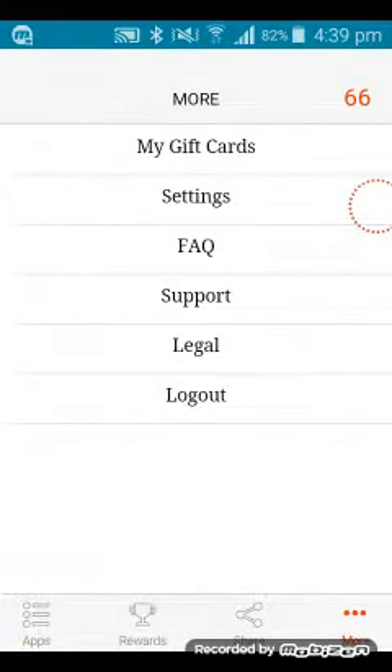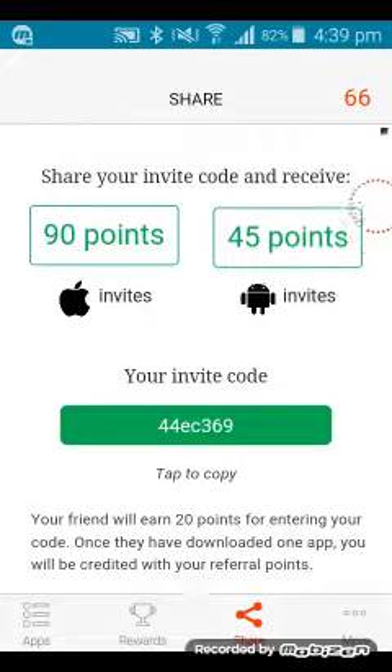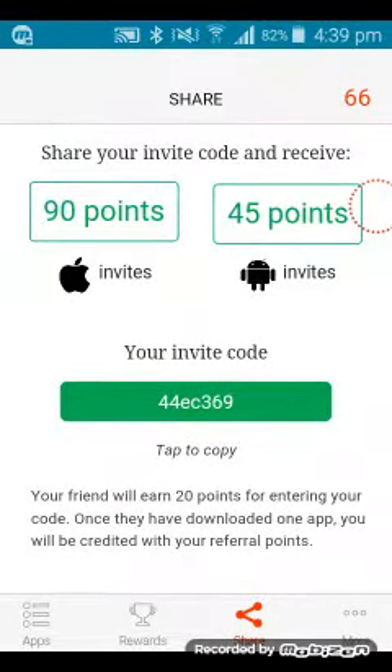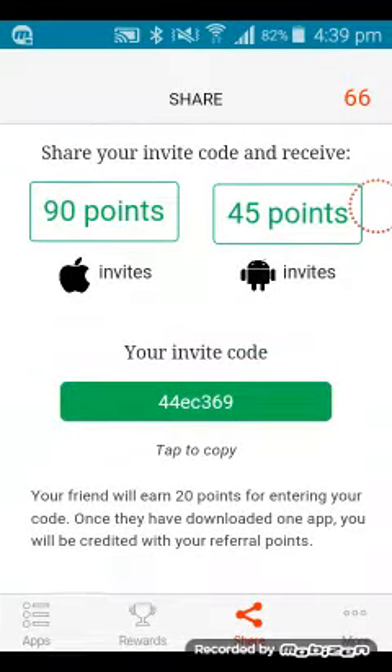If it says someone sent you, do this code right on the screen and it gives you an extra 20 points. Your friend will also receive 20 points for entering your code once they've downloaded one app. You can do the same with your friends to get extra points.